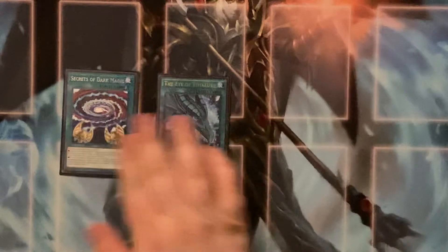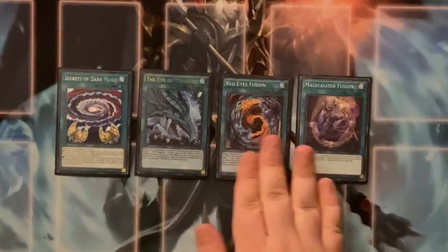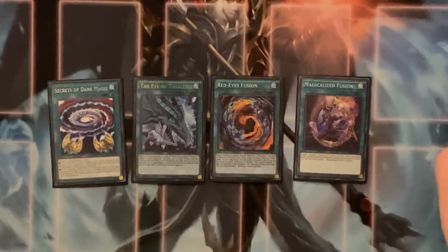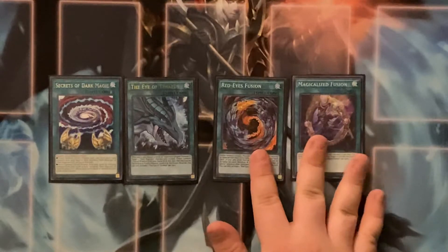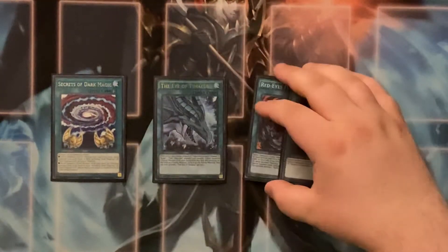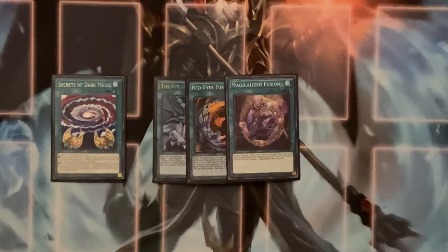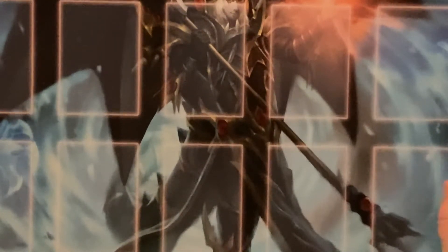Secrets of Dark Magic, I of Tamias — these are all the fusion spells. Red Eyes Fusion obviously for Verte, and Magical Eyes Fusion because you can send this off of Verte to banish the Dark Magician and Red Eyes from your graveyard to bring out a second Dragoon, which is always good to do. Secrets of Dark Magic is searchable off of all the Dark Magician cards. I of Tamias is not searchable whatsoever, which is sad — I know some people don't even play it, but I want it because sometimes if you have nothing but Dark Magician on the board and you have I of Tamias, you just drop it down to go into Dragoon.